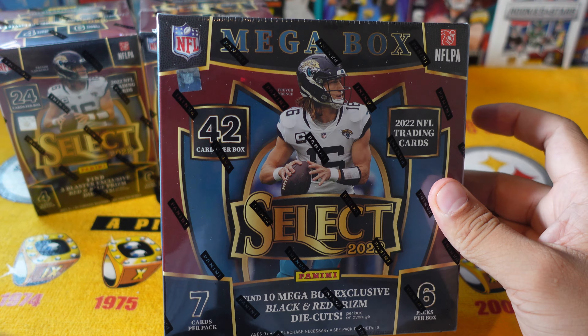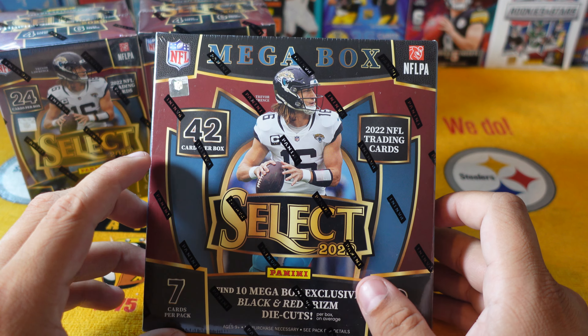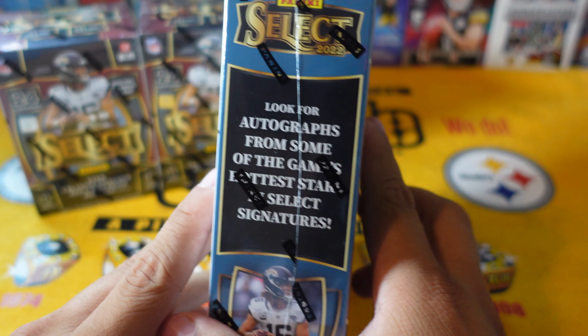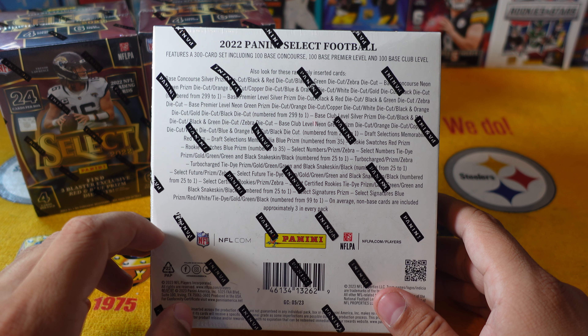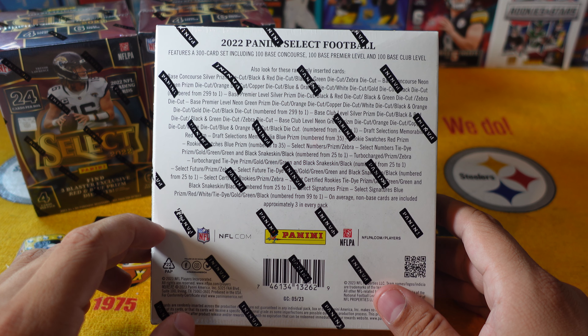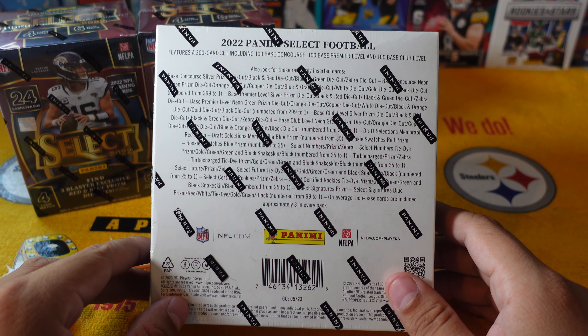The mega box was hard to find — I've been trying to get my hands on this for a while. I finally barely got it at Walmart, went in randomly and it was the last one so I had to snag it. The mega box gives you 42 cards per box and you can find 10 mega box exclusive black and red prism die cuts, also look for autographs from some of the game's hottest rookies and stars. Look for tie-dye, gold, green, black numbered 25 to 1, zebras, select signatures. Let's see which is better — blasters or the mega box for $60.